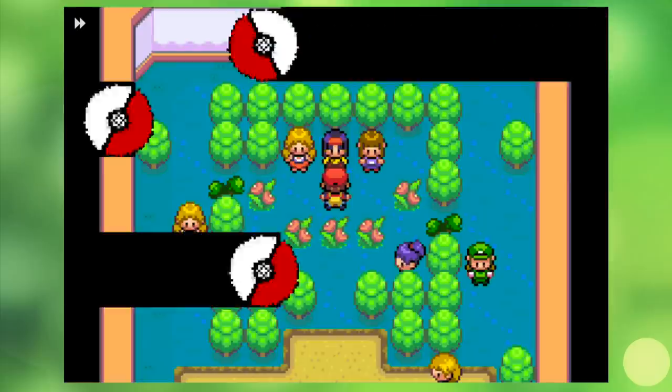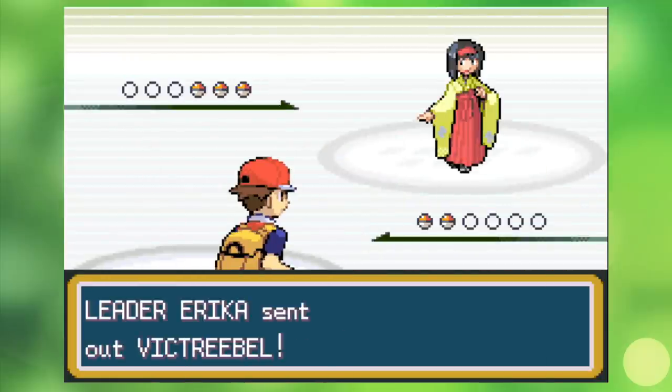But this is where things get serious. From there we head to Celadon City to take on Erika, possibly the most daunting gym leader.